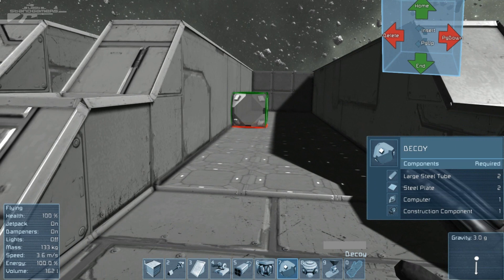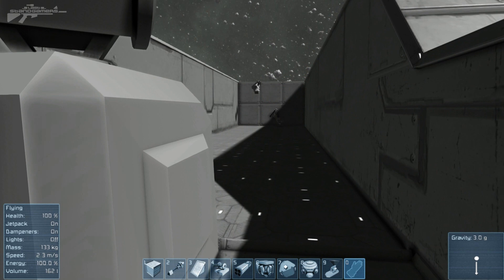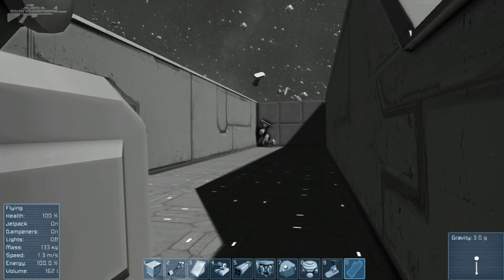Moving on to the target range — what I've noticed is that they engage the closest target first before engaging the second. If you throw one target here and one further away, it'll engage the nearest one first and then the next. The turret will target-prioritize, and normally the closest one is going to be the most dangerous.